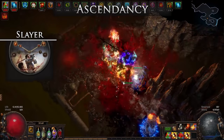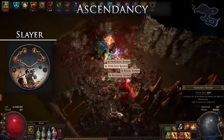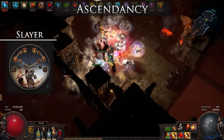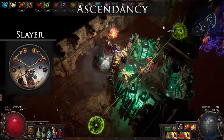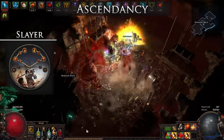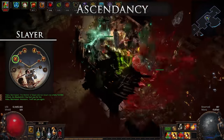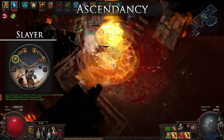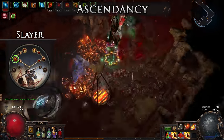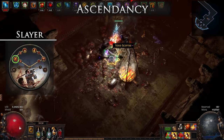I chose to use the Slayer Ascendancy due to its massive strength in overleech, utility of 20% cull, and because it's been widely underused. I also sort of secretly wanted to relive the old days of Slayer EQ. This build could be made as an Ascendant, but you really want to make use of Might of the Meeks and Unnatural Instinct, which is very expensive. And really, almost any build can be made great by using that jewel setup with the Ascendant sub-ascendencies. The Slayer ascendancy also makes us immune to physical reflected damage.